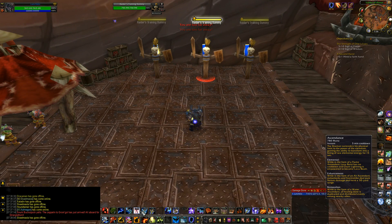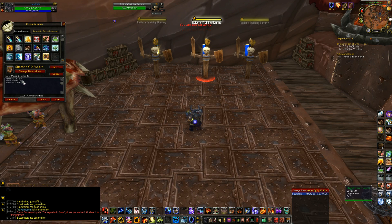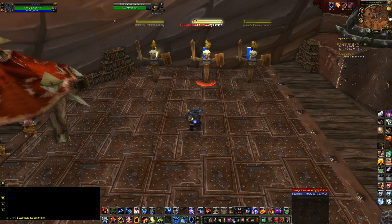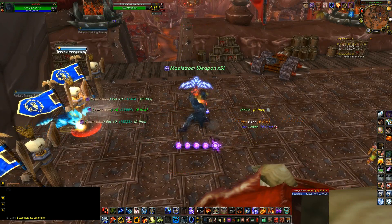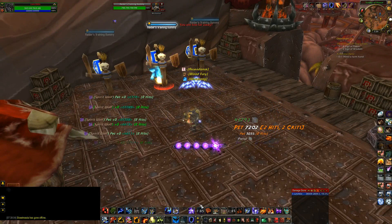Now for DPS cooldowns. First we have Ascendance — huge DPS increase, gives you a ranged nature attack and you'll hit 100k DPS no problem when you pop it. I'm an Orc, so my macro pops Blood Fury first, then Ascendance, then Feral Spirits. The good thing about Blood Fury and Feral Spirits is neither costs a Global Cooldown, so they can be used mid-rotation. Having them in one macro makes everything quicker and more uniform since Blood Fury and Spirit Wolves are both on a 2-minute cooldown.